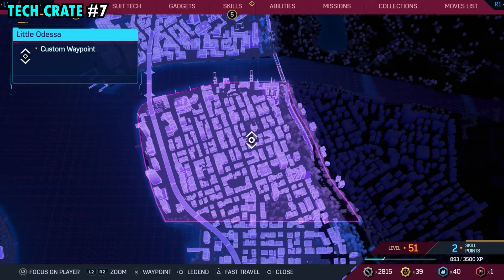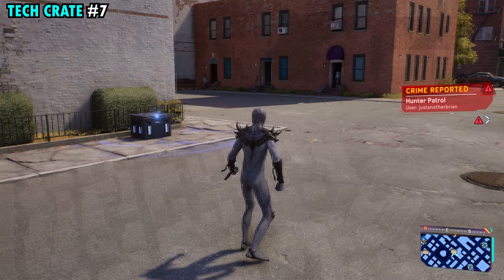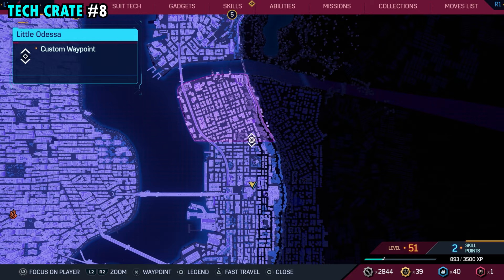Number seven is going to be found pretty much in the middle of Little Odessa, and it's going to be found in the street here. You can see our marker is right in between all of these buildings, just south of that little courtyard area. Once you make your way down this road, you'll see on the sidewalk over here next to the bushes — that's going to be tech crate number seven.